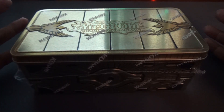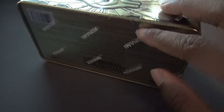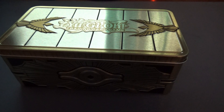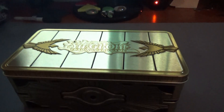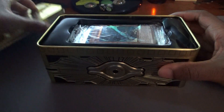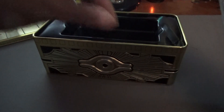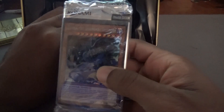So without further ado, let's jump into this and see what cards we can get. We're still looking for another Danger card — if we can possibly grab one of those, that would be awesome. Aside from that, we could also get another Nibiru or a Dark Ruler No More. Nibiru and Dark Ruler No More were kind of the other cards that we'd need. So actual cards in here this time — nothing's been previously opened.